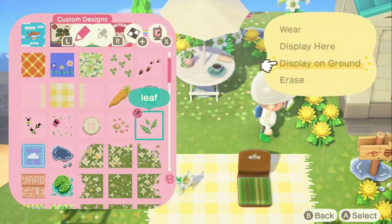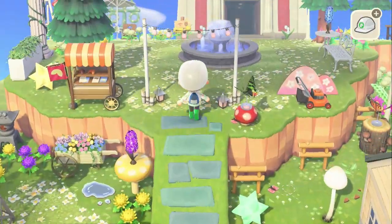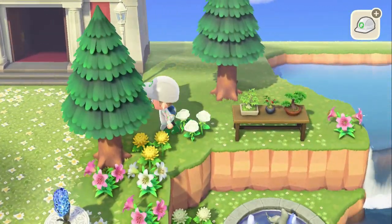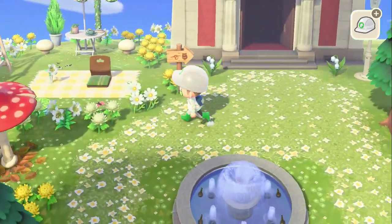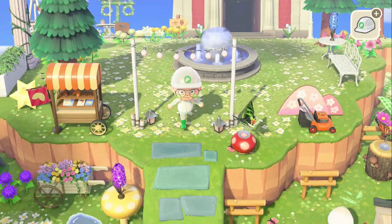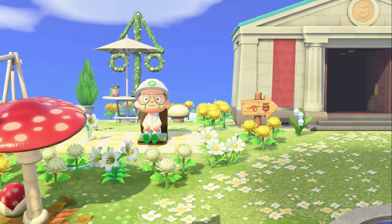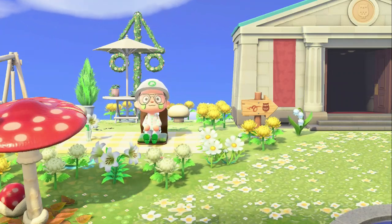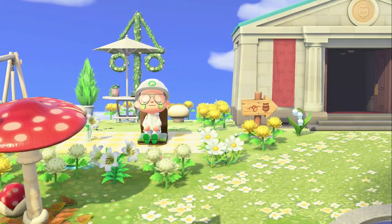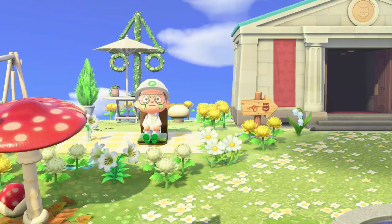I feel like I've used so many picnic blankets on this island because they just go really well. This is how everything came out — I think it came out really really nice. The thing that stands out the most is the fountain and the path, because there's a lot of path and I love that. Thank you guys so much for watching — like and subscribe and I will see you guys in the next Animal Crossing video!